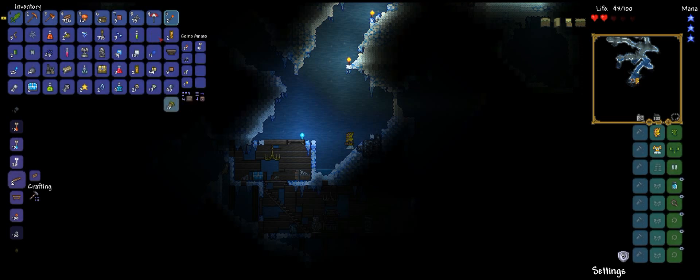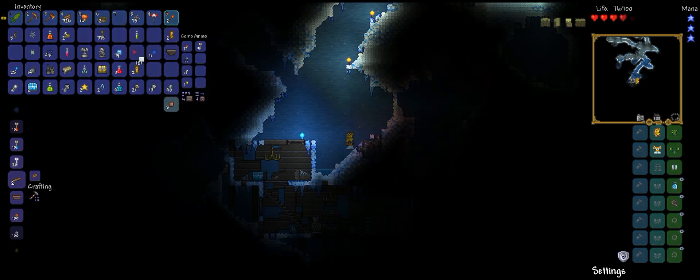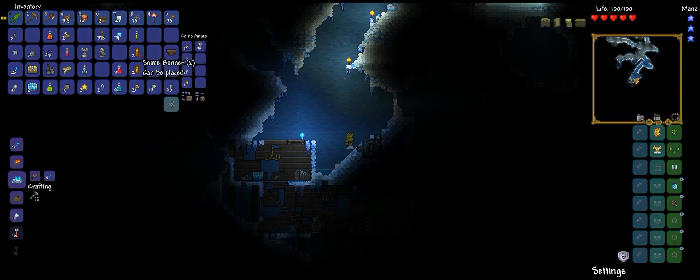We got the pants now, so we have a full set of armor. This has one defense — that's just as much as the cactus boots. I don't need cactus anymore. I'm going to get rid of these because I need some more space. I'm going to keep that slush block. We have ice chests. Let's make some torches really quick because we have some extra slime. I'm kind of just organizing my inventory.